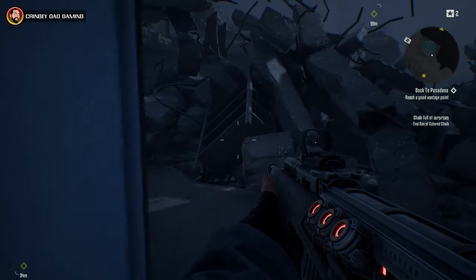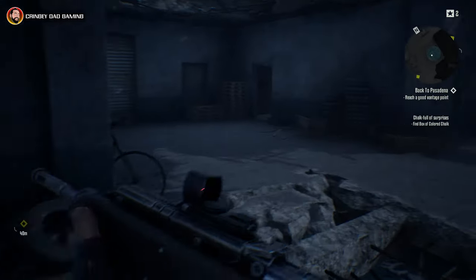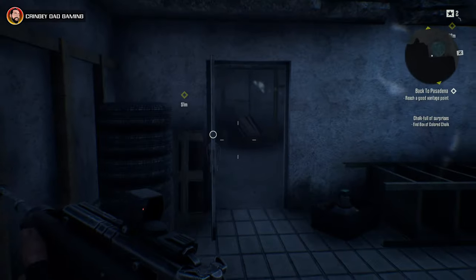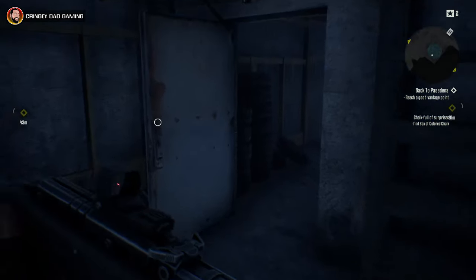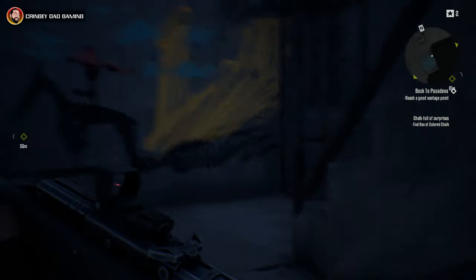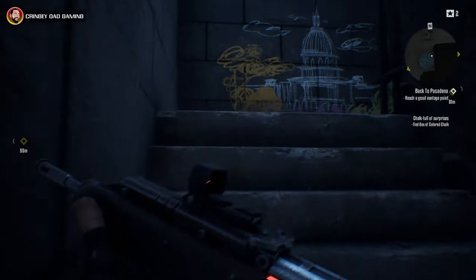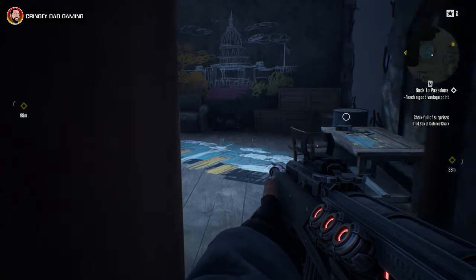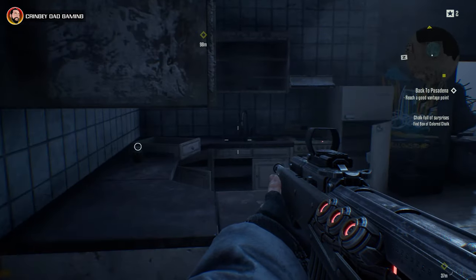Once you're in there, you just want to drop down into the hole in the corner here, following the chalk drawings on the floor and the walls, which will take you all the way around to a set of stairs. All the way at the top of the stairs, through the next room, across the beam, and then in the room on the left-hand side here, there on the table on the right is the pack of chalks.